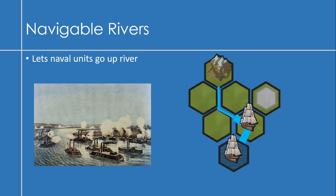Another big idea is navigable rivers — basically letting naval units go up rivers. There's historical precedent, like ironclads going up the Mississippi. In my diagram, instead of a normal plain tile, the river widens into a tile that's noted in the tile description, and you can move units up the river onto that land tile, making it both a land tile and a sea tile, sort of like canals.